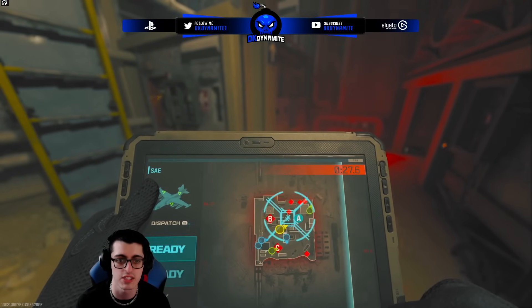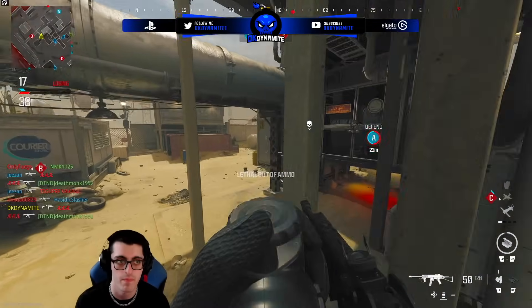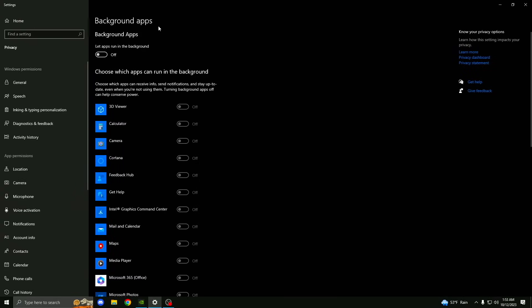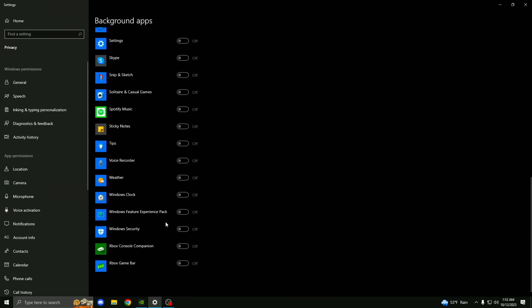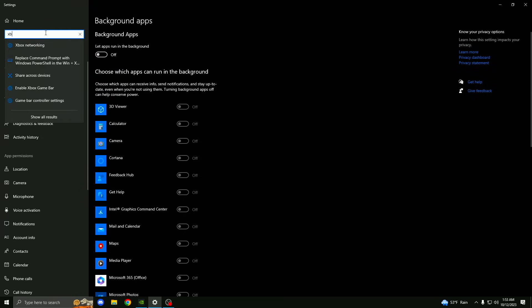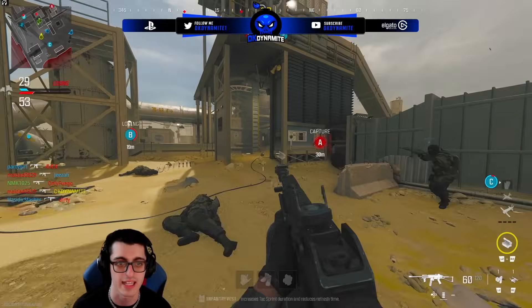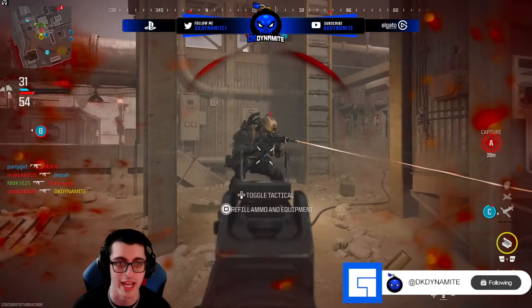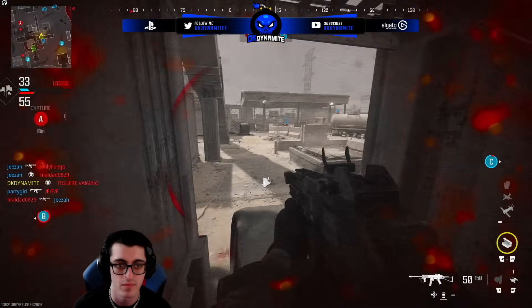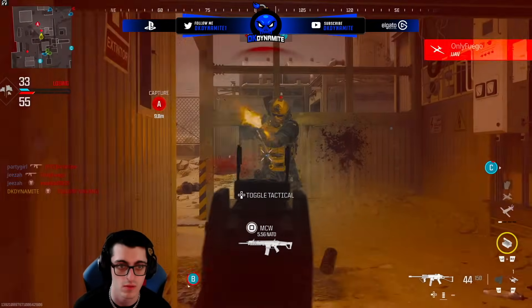First things first — if you're on Windows 10 or 11, go into background apps and ensure that every single thing is turned off. Having background apps can negatively impact how your game performs, especially if you have OBS open and you're recording or streaming. You also want to make sure Xbox Game Bar is turned off — it can really drop FPS no matter what game you're playing and might even make your entire PC lag. Unless you specifically need it, there's no reason to have it on, especially if you already have OBS.